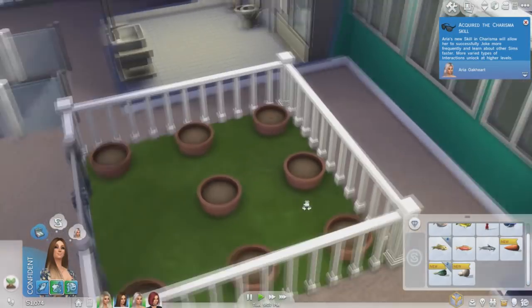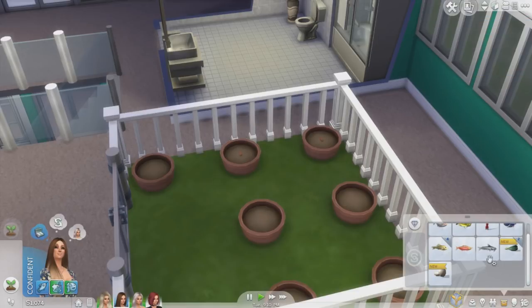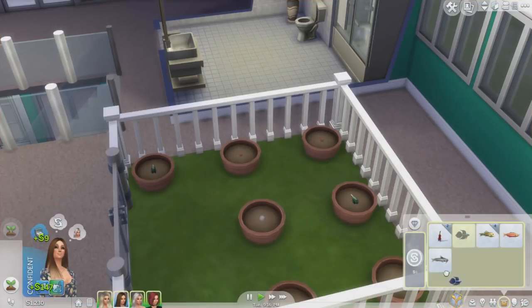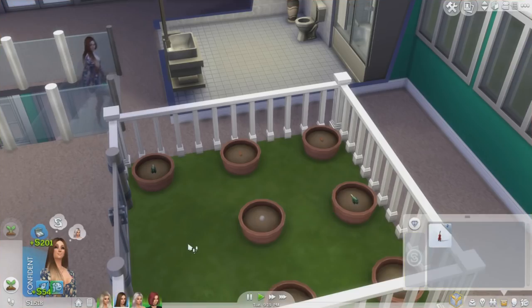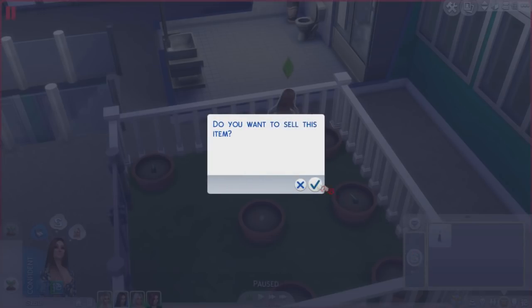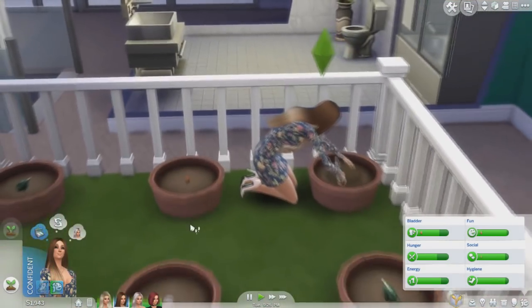We'll put another carrot right here and plant it, and then we'll put the spinach - I don't think I've used spinach before, I think that's a new one. We're gonna go ahead and sell these fish so we can have money. We might keep that violin because Aria should be able to play one. We can sell the other one - they're worth pretty good money.